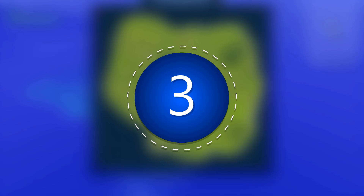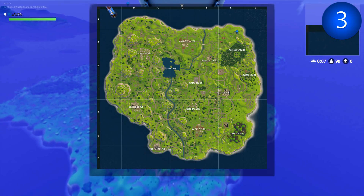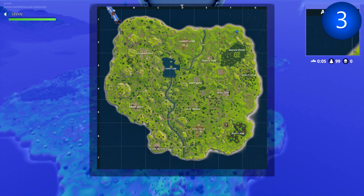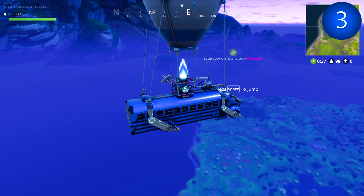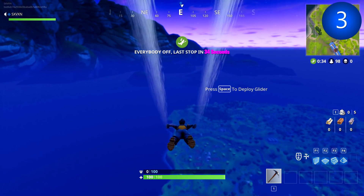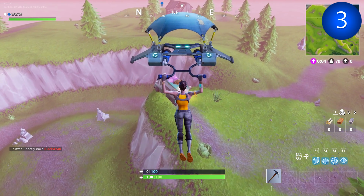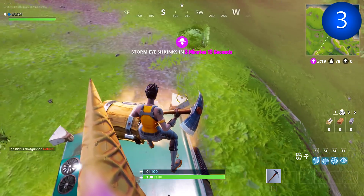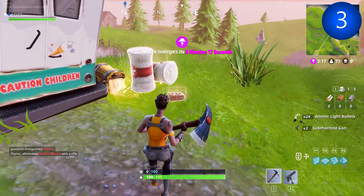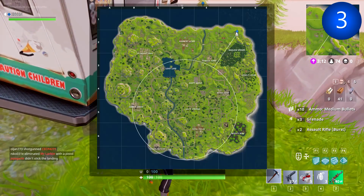Number three is what I call 'Ice Cream Van.' There are a couple of ice cream vans in the game that are really well designed. It was a very long jump to reach this location, so I was lucky not to be contested on landing. At most you get two chests here: one spawns on top of the ice cream van and one spawns on the side of it — children caution, because there's loot, weapons, and all sorts.